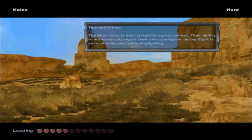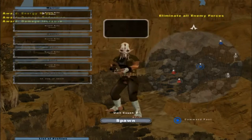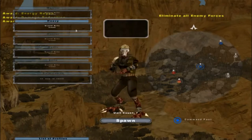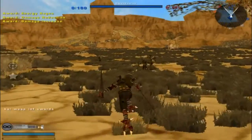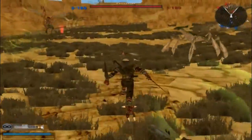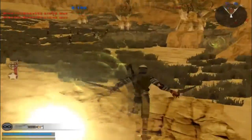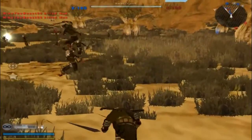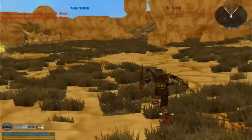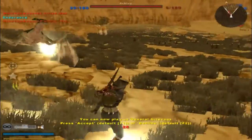Hello everybody, today we continue on with Devis' Clone Wars Extended era mod and we're going on a map called Kelly. I know that's not the original name but I can't remember the name of this currently, so I'm just going to go with it for now. It's Geonotions versus the Hux versus the Kelly's side. I'll probably put an annotation saying what the original name is.